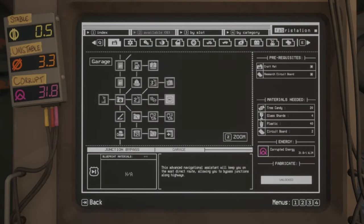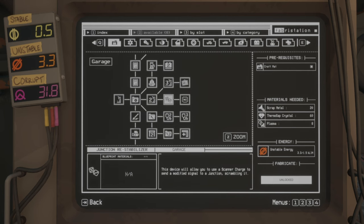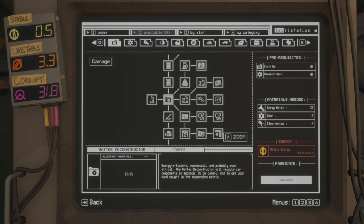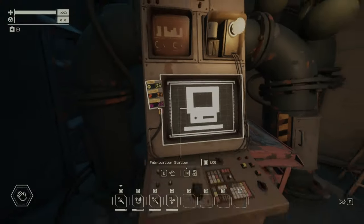Once you are here, the junction bypass is right here and it's right after the junction restabilizer. There's a reason why junction bypass comes after this one — you need to unlock all these first, then you can build the junction bypass. The game actually wants you to play as much as you can and to chart as much map as possible, because this upgrade works only with highways.